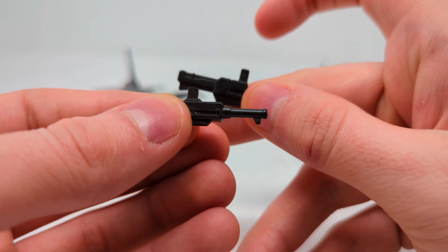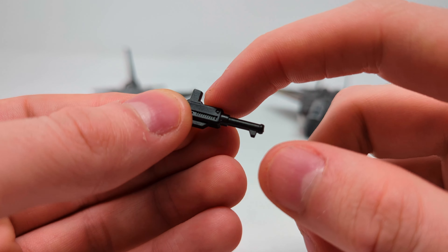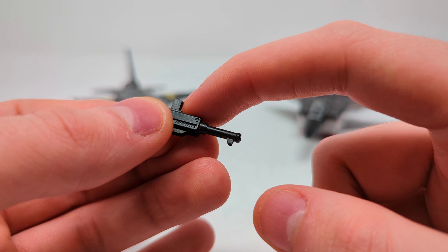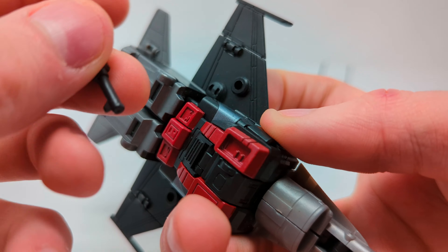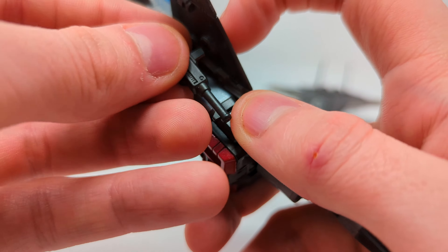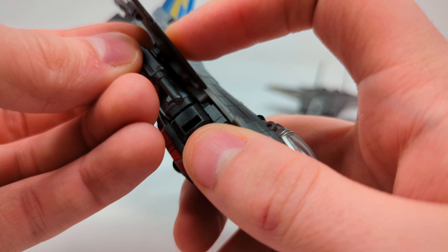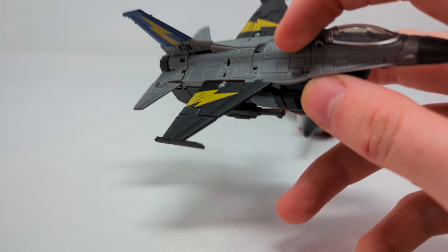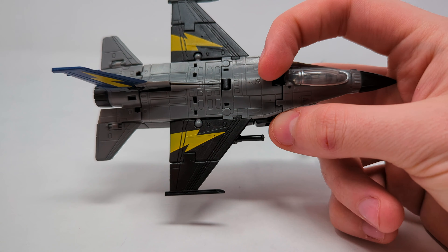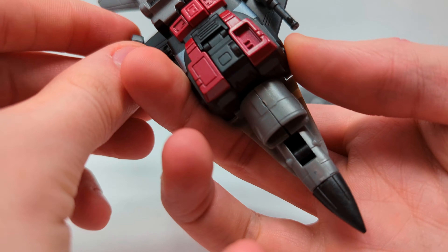I recommend — on Skydive's blasters and probably Air Raid's too — trim the handles down. They're obnoxiously long, and when you put them under the wings you can see the ports. When you trim them down, they're a lot more flush to the wing, although it does still stick out more than I'd like. It's serviceable.